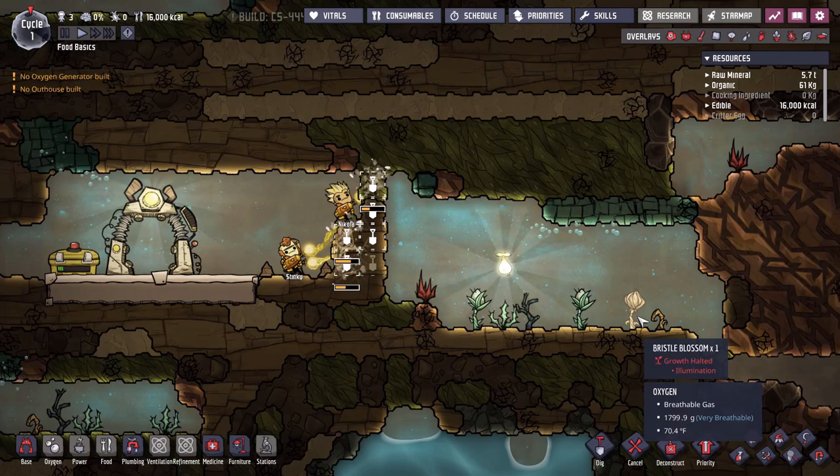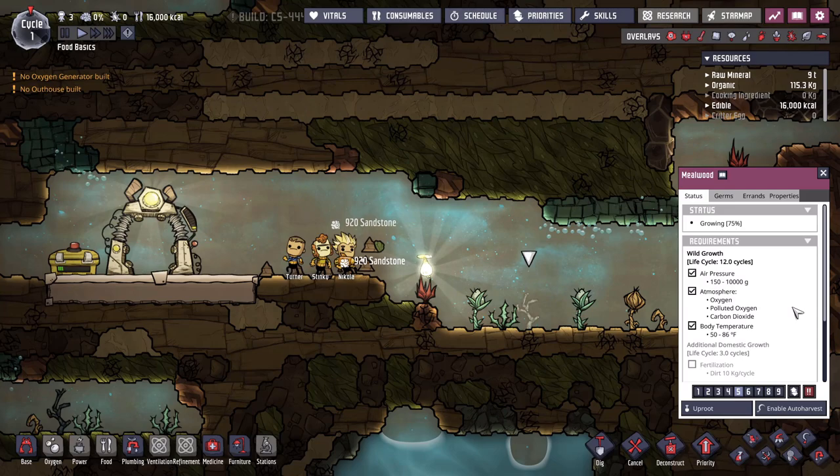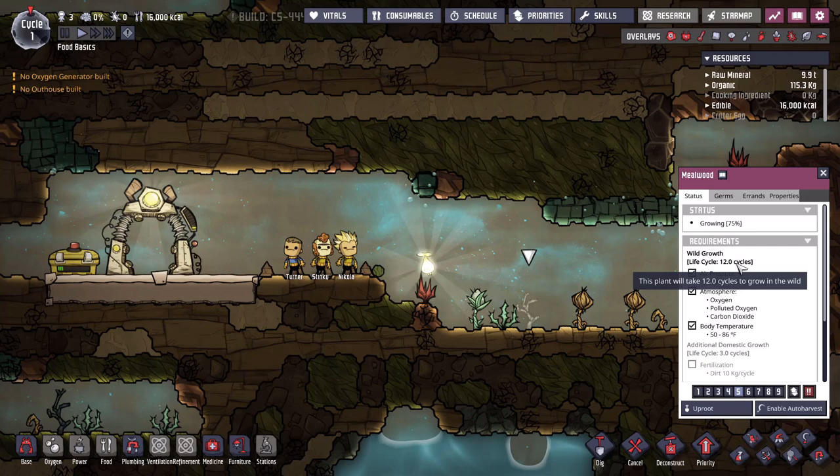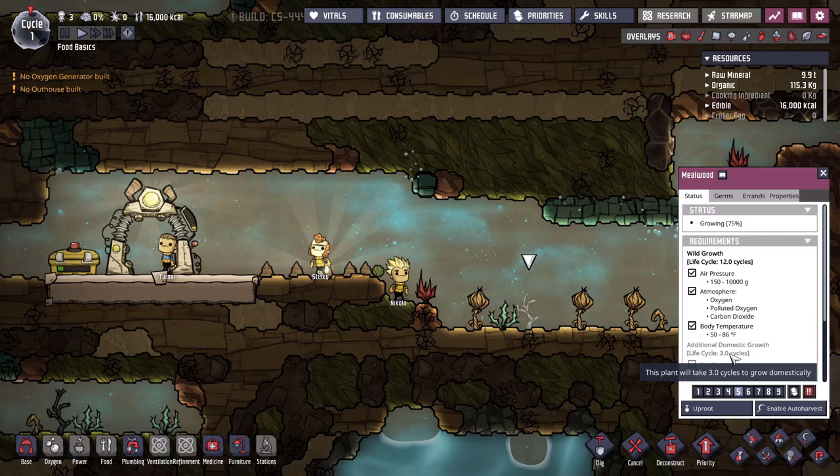The next step in food is really domesticating these plants. These plants are growing naturally and very slowly. If you click on mealwood, for example, it grows every 12 cycles in the wild, but domesticated it grows every 3 cycles, meaning you really need to domesticate them to push out enough food for all the dupes you might want to create.